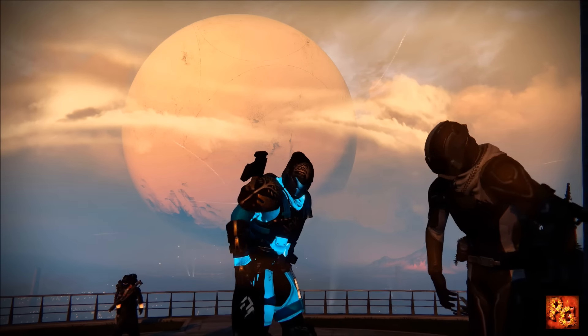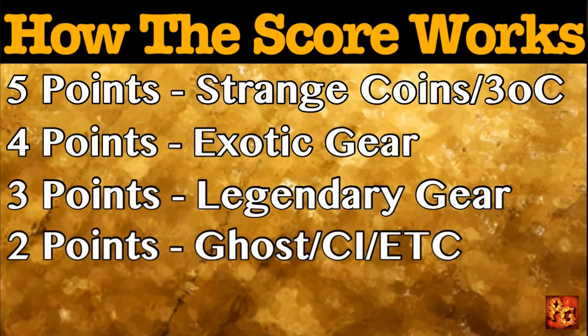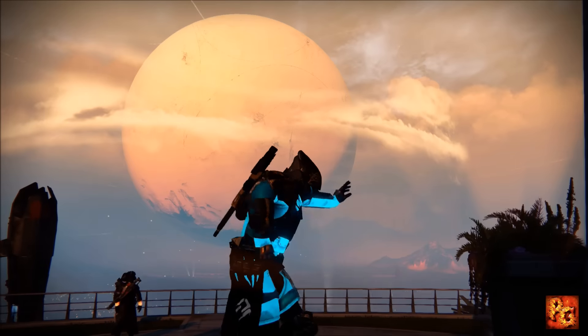A five-point reward is any double-digit chunk of Strange Coins or three of coins. A four-point reward is any exotic item regardless of light level or perks. A three-point reward is any legendary weapon or armor piece regardless of light level or perks. A two-point reward is any Eververse Trading Company item, Ghost shell, or class item — again, regardless of light level or perks.